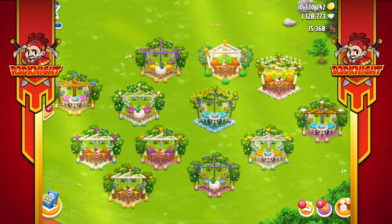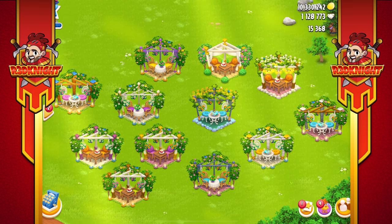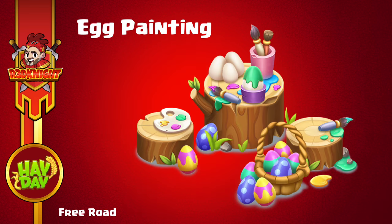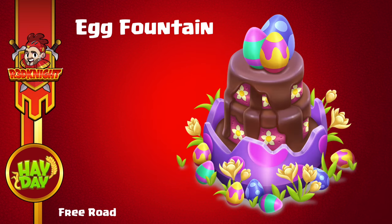Moving away from the Yard Decoration, let's look at the rest of the deco — starting with the Free Road. There are a couple of items on the free road, all existing decoration. First up are the beautiful Easter tiles — you get ten of these, which is nice for something a little creative. Next is the egg painting. Hay Day asked what we'd like on the free road; personally I chose the new decoration on the paid road, but a lot of you chose the egg painting and the egg fountain. I like the animation for both and I'll show you what they look like in-game.